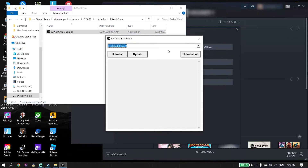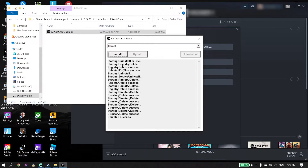Select FIFA 23 from here and then click Install. All you have to do is uninstall EA Anti-Cheat for FIFA 23 — click Uninstall, wait a few seconds, then click Install to reinstall EA Anti-Cheat. This is the first solution to fix the FIFA 23 'Secure Boot is not enabled' error.